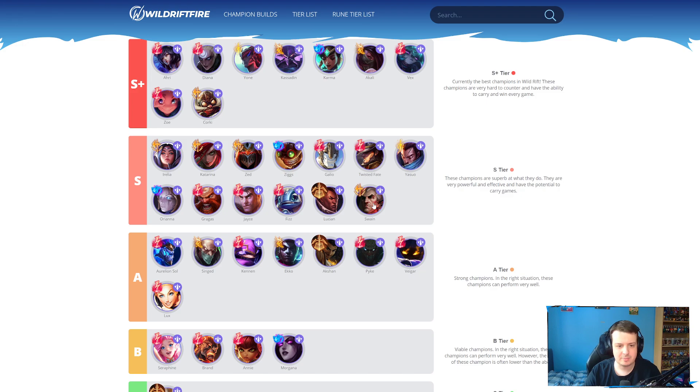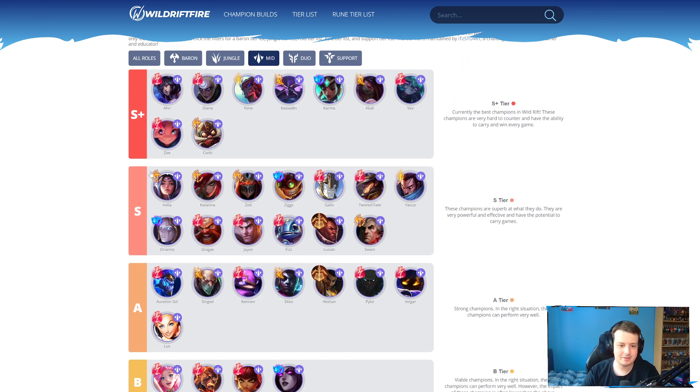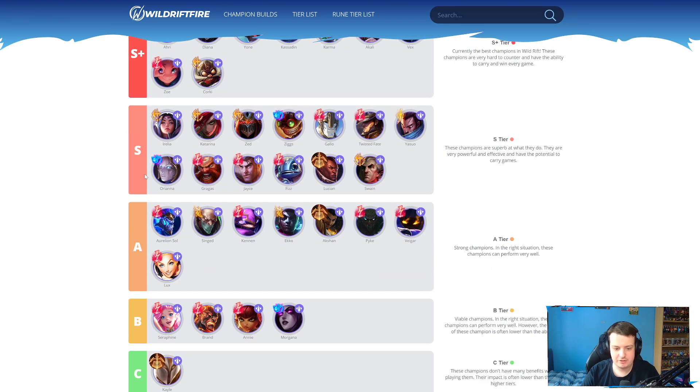Swain still stays in S tier. I think Swain can maybe move up into S+ tier. There have been some games where I've been like, holy moly, Swain does a lot of damage — his healing is quite insane as well. I think he's actually one of the most balanced releases I've seen in Wild Rift. I can't think of another champion that has had a more balanced release than Swain — I don't think he's broken, but I don't think he's insanely weak either. I think he might genuinely be the most balanced release. There have been a lot of broken releases in Wild Rift, so maybe they're taking a step in the right direction. With Ornn and Volibear coming out, that's going to be really, really hype. But yeah, nothing really changed in mid lane — everything is still the same.